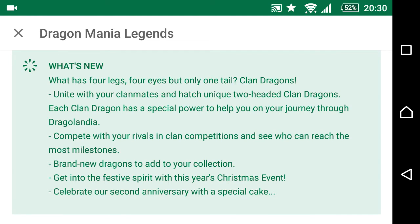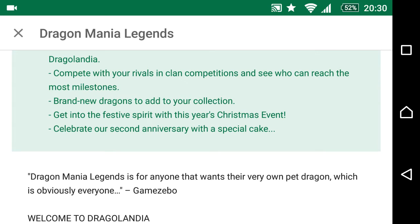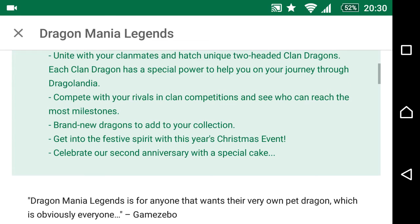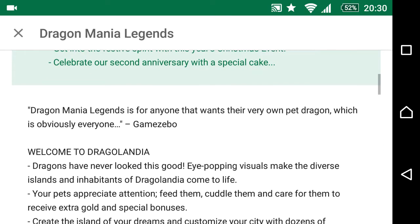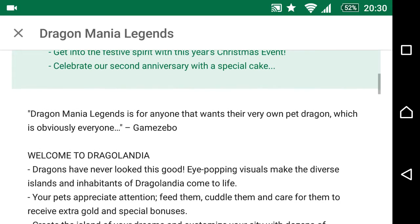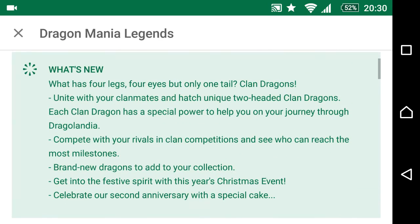So basically what they're saying is there are new clan dragons that we can obtain, and there are also brand new dragons added to the game. There are clan cup competitions — I thought these were the same as the clan events, but okay. There's a new Christmas event by the end of December, which I think happened last year as well. And lastly, they said 'celebrate our second anniversary with a special cake,' so I'm assuming it will be the Bond dragon again as the dragon of the week at the beginning of January.